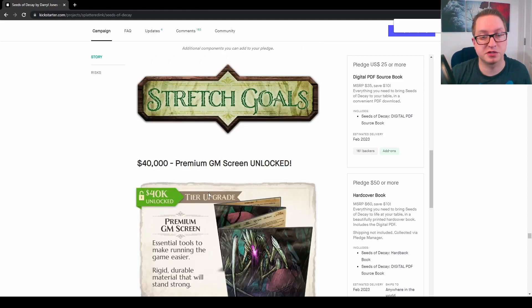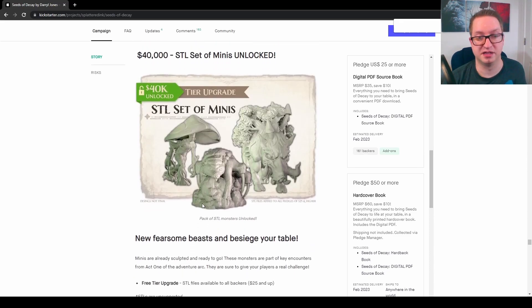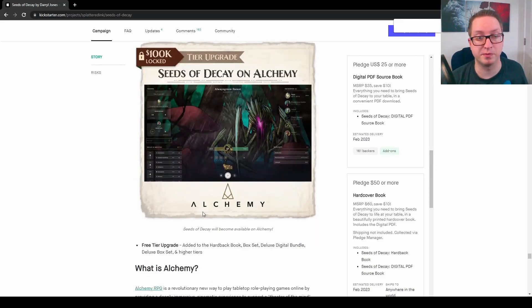They do have a number of stretch goals, a couple of which have already been unlocked — the GM screen and the STL set of minis. Coming up next, they have the 60k stretch goal for a seedy sidequest by TK Johnson, with more stretch goals to be unlocked the further up they reach.